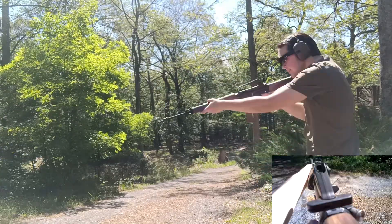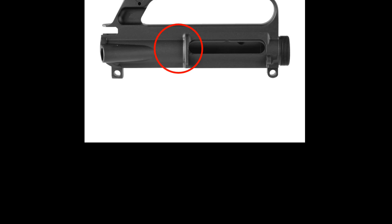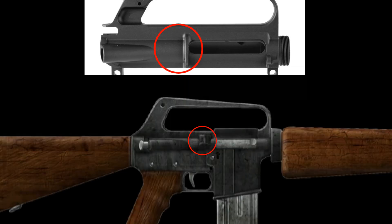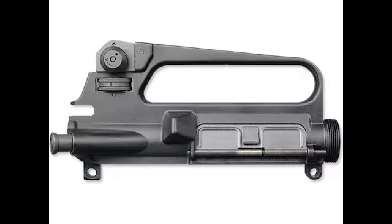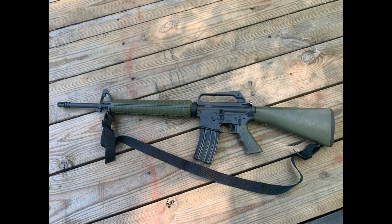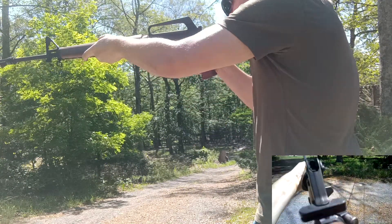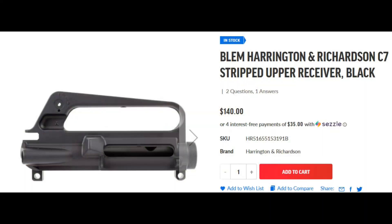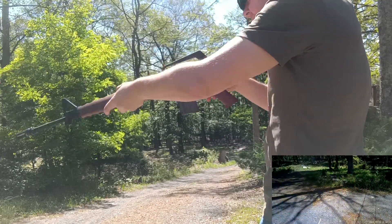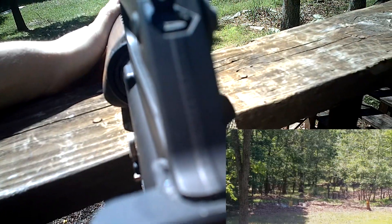Now onto the upper. The upper receiver in the game is clearly meant to be an A1 integrated carry handle upper, but the A1 carry handle upper doesn't have a brass deflector — and the model in the game clearly does. We also can't use an A2 integrated carry handle upper because it has the incorrect rear sight assembly. So we use a C7 upper. This upper design was actually first used in the Colt 723 rifle from Black Hawk Down fame. I got a blemished, stripped, black anodized upper from H&R for $140. Just something to keep in mind: this upper receiver has M4 feed ramp cuts — this will be important later.